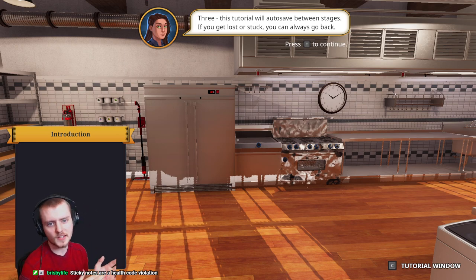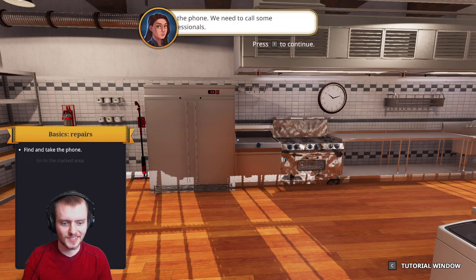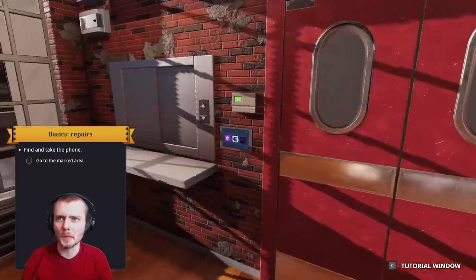This tutorial will allow you to save between stages. If you get lost or stuck, you can always go back. Thank you for speaking so fast - can you speak slower, lady? Looks like the last owner left this place in a sorry state. Get on the phone, we need to call the professionals. Why didn't you do this before I started the new job?